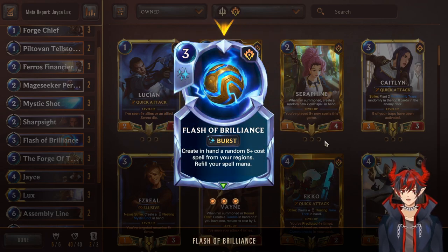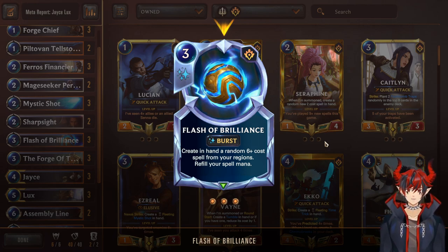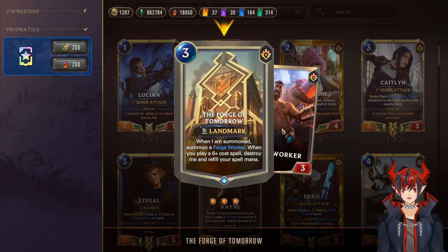Next we have triple Flash of Brilliance, which is an interesting card. It's in here for duplicating your spell mana — you cast it for three, you get three back. So if you have Lux developed and double Flash of Brilliance, that's six mana spent, so you get a laser right away and a level. You get two spells out of it. It has a high value aspect, especially with multiples. I usually see this card more in Heimerdinger decks, but it can turbo Lux and get you more spells.